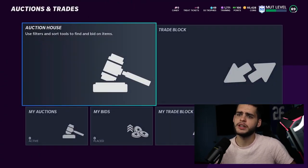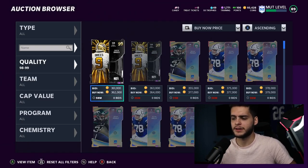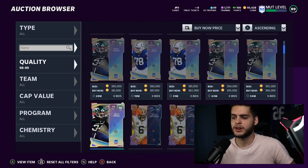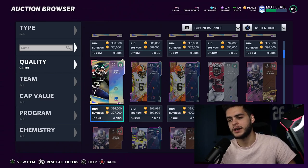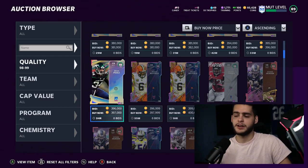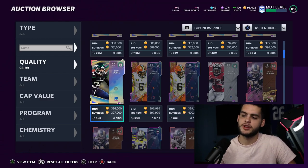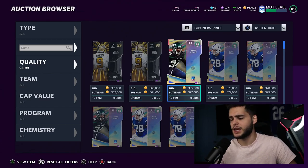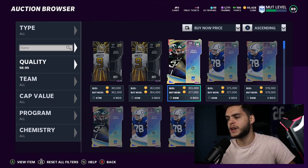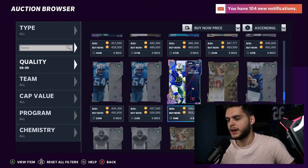The final thing is new redux cards. Key note: there are times when value won't drop much — if there's a very limited amount of a card on the block and it's a stud everyone wants, the value might stay high. For example, Pro Bowl DeShaun Watson's LTD was around 800k and stayed around the same price even after his redux came out. But most cards will drop.